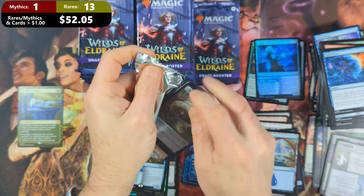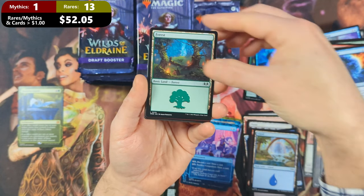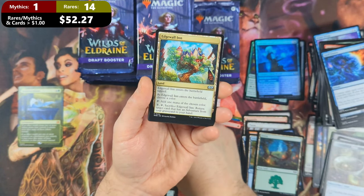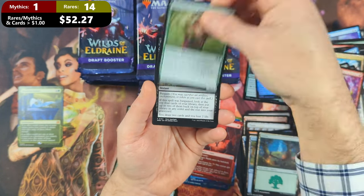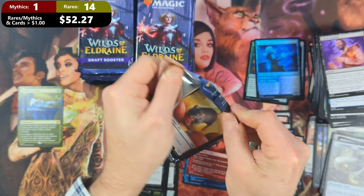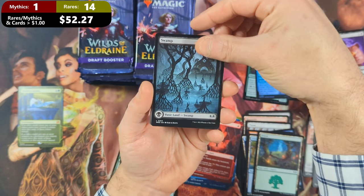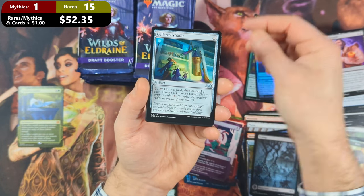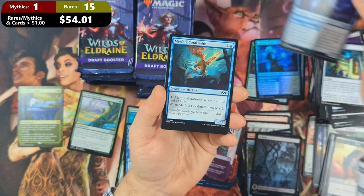Hoping for another big hit coming up soon — it's been a little while since our Doubling Season. Pack ten: we've got some Food for Growth with a Forest. Then we've got a Dragon Mantle, followed by Lord Skitter's Blessing coming in as our rare with another Edgewall Inn. Then we're going to see a Royal Treatment, followed by High Fae Negotiator. I'm skipping the commons from a reading-them-aloud standpoint, because there are no commons valued over a buck. We've got the Rat, followed by a Swamp. Then a Stab Wound with a Farsight Ritual coming in as our rare, with a Collector's Vault and an Up the Beanstalk — an Uncommon valued over a buck. Then a Galvanic Giant, non-foil this time.